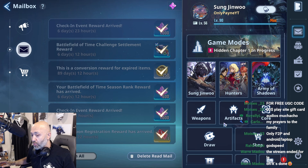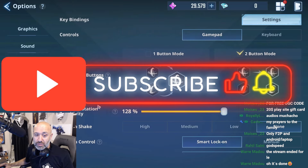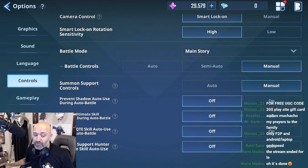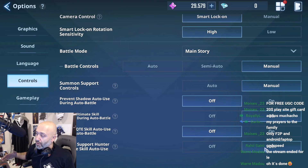I'm going to give you examples of how to use it, how it works, and why it's a good idea to start doing this more often. If you go to Settings, then Controls, and scroll all the way down, there's a section where you can prevent ultimate skills from auto use during battle. You want to press that on. The QTE part doesn't really matter, and you can also put on 'prevent support hunter ultimate skill use' if you want — that one's up to you.